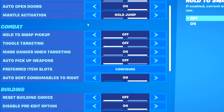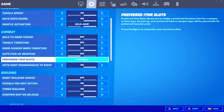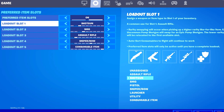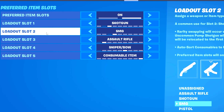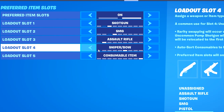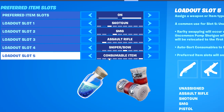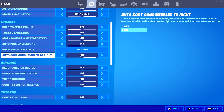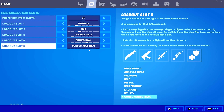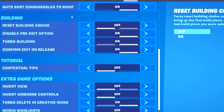In my main game settings I have toggle sprint turned on, auto open doors turned on, and mantle activation set to hold jump. For my combat settings, hold to swap pickup is off, toggle targeting is off, mark danger when targeting is on, and auto pickup weapons is off. For preferred item slots: slot 1 is my shotgun, slot 2 my SMG, slot 3 my assault rifle, slot 4 my sniper or bow, and slot 5 my consumables like shields and meds.